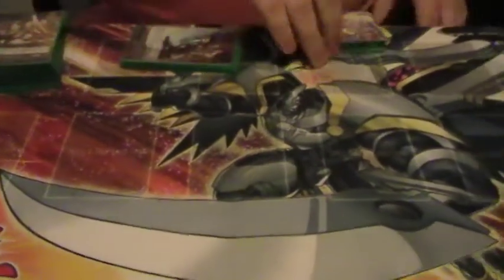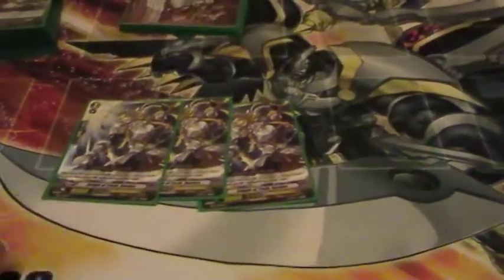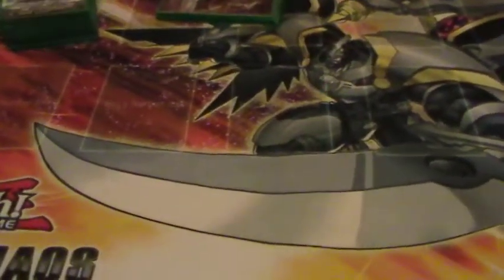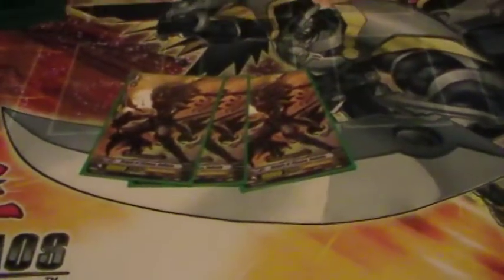That's it for the grade ones. On to the grade twos. I run three Gordon — I actually rarely use him. If I need to switch anything, he would probably come out. Eight thousands is a little weak at the moment. I only had room for two Blaster Blades, and if I take a Gordon out, I might add another Blaster Blade. The deck doesn't rely on the Blaster Blade combo completely. Three Gallatin, just cause I have other grade twos I like that work better with the deck — and 10K is always nice to have, but you don't need four of them.